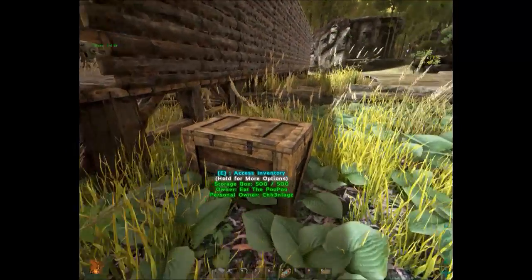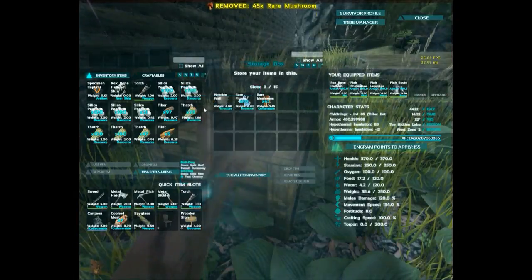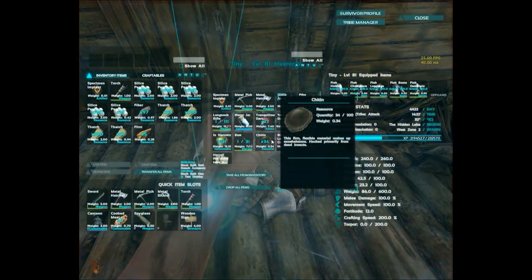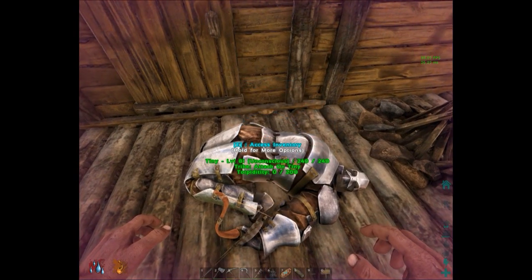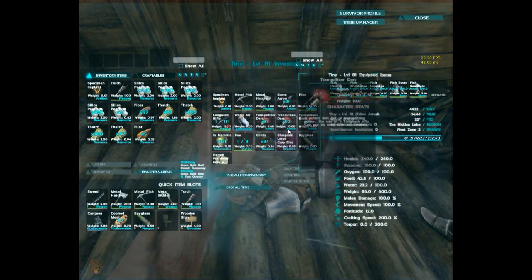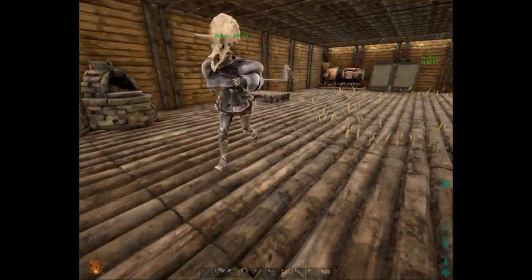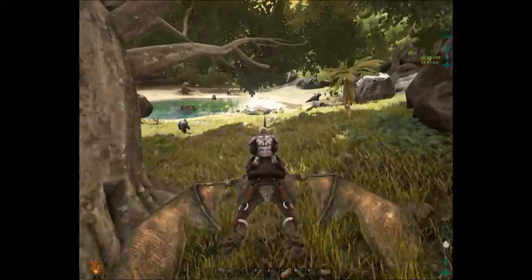Hey look, this raptor got killed. I don't know why we can't grab this guy — that's annoying, isn't it? Yeah, it actually is. I don't know why we can't drag his body. I can access your inventory. Maybe if I poke him a little bit? We should overburden him though. Quick, go get rocks.